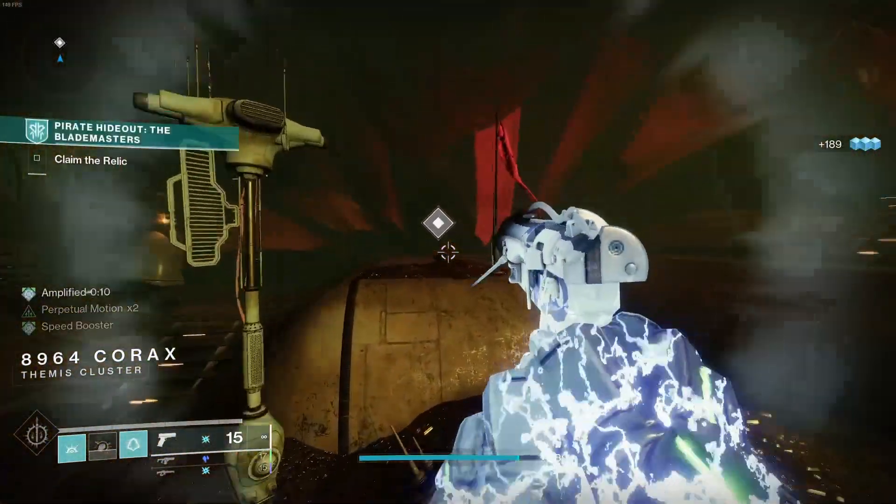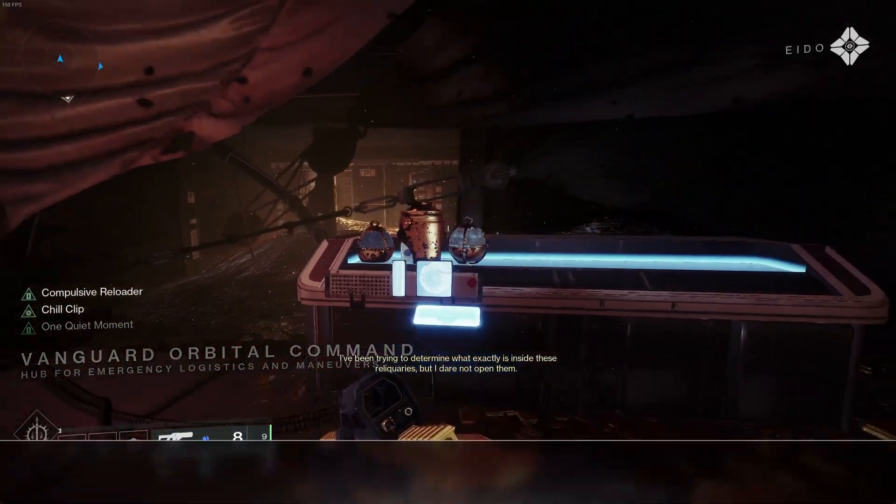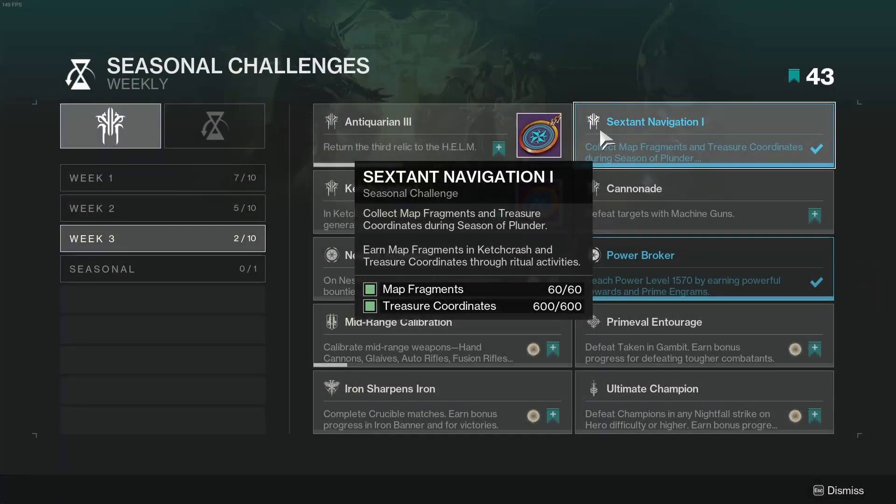I do have a guide for it on my channel, which I'll have linked below. After obtaining it, place it in the helm. Challenge number 2 is Sextant Navigation 1: collect 60 map fragments from Cash Crash, and 600 treasure coordinates from any activity in the game. This is easily completed just by playing this season.